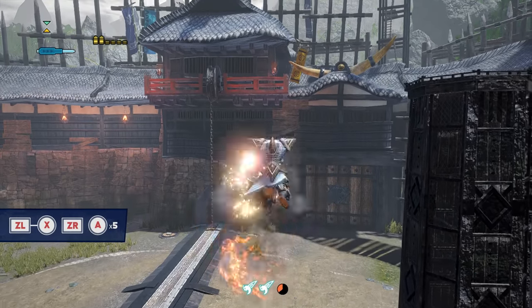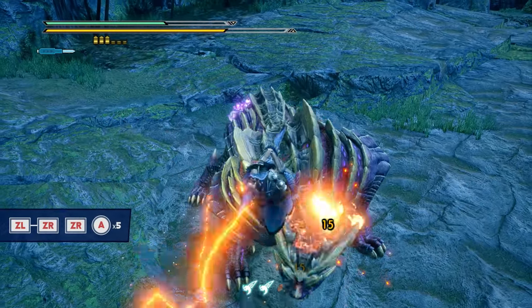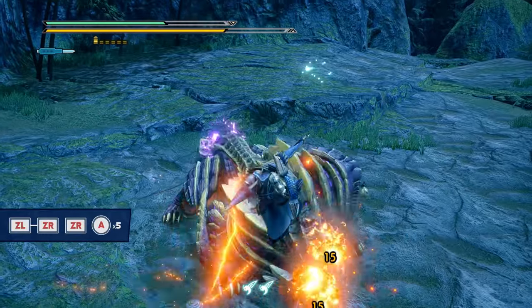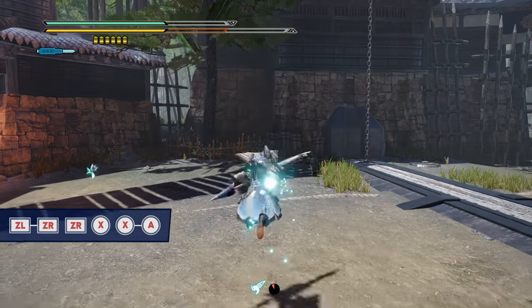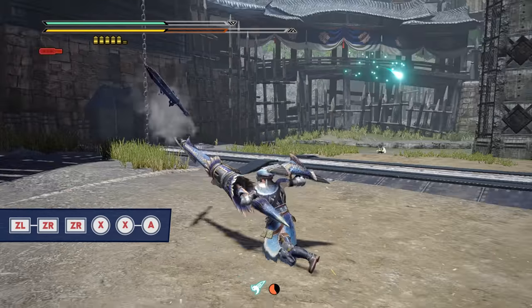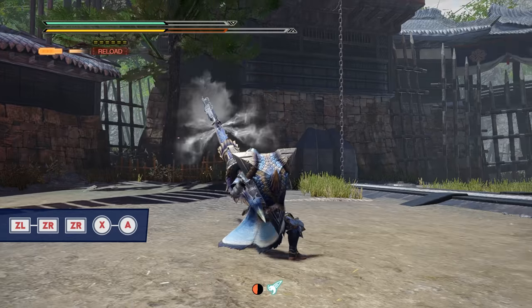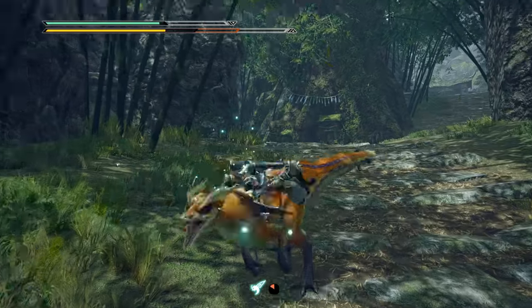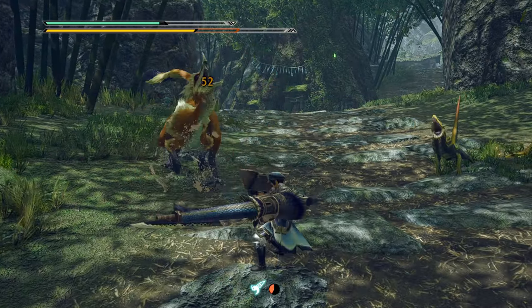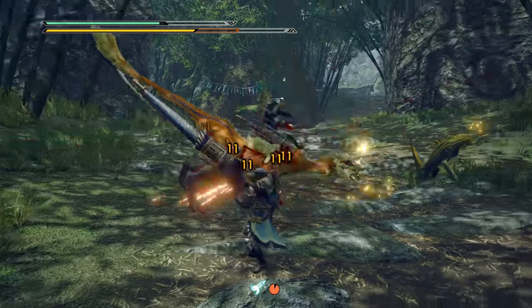You can also follow up the midair blast with multi-presses of A to comically launch yourself higher into the air — useful, somewhat; fun, very. This entire aerial sequence is most useful when followed by an X plus A attack after you hit the ground, which allows you to quickly close the distance and get right to that Wyvern State cannon attack. This lodges an explosive stake into the monster if it connects, and is a really reliable way to do it without a charged shelling or a grounded combo sequence.